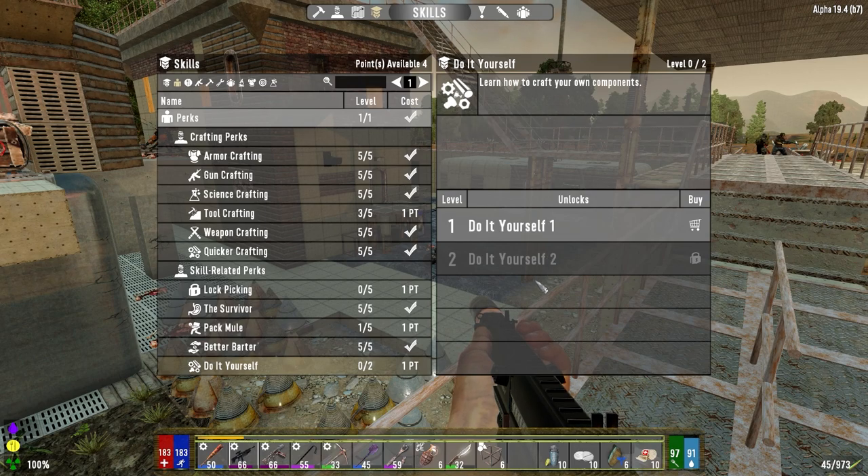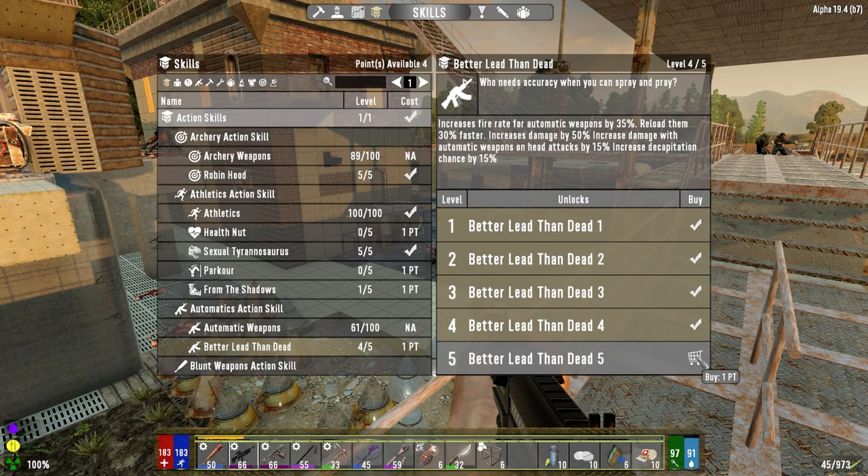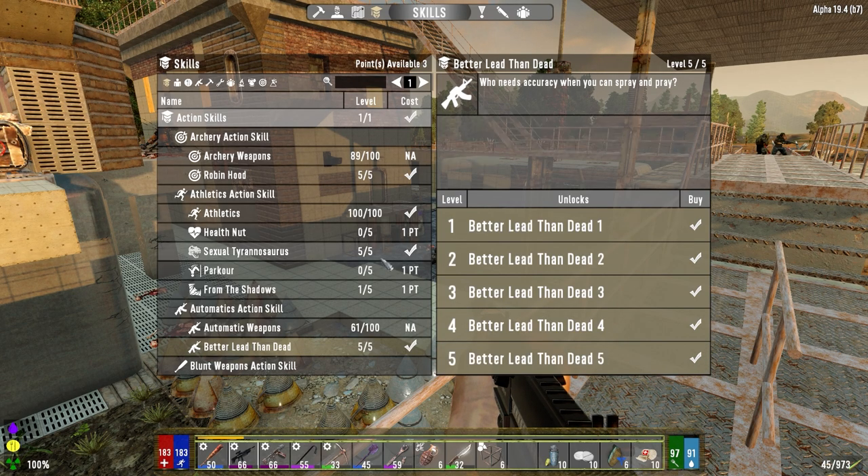Hey everybody, welcome back to the channel and another episode of my Darkness Falls series. It's the morning of day 67 and as you can see we're back up to 100% radiation resistance. First thing I'm going to do is spend my four skill points. I'm going to go Better Lead Than Dead and get our automatic weapons up one more.